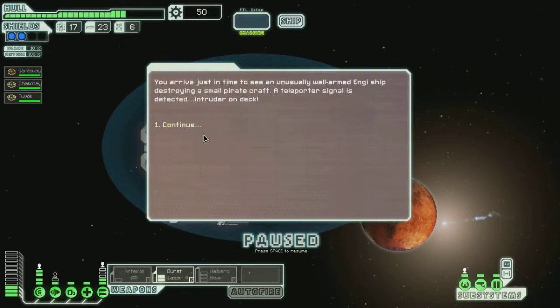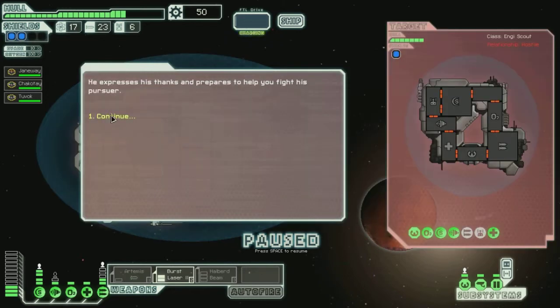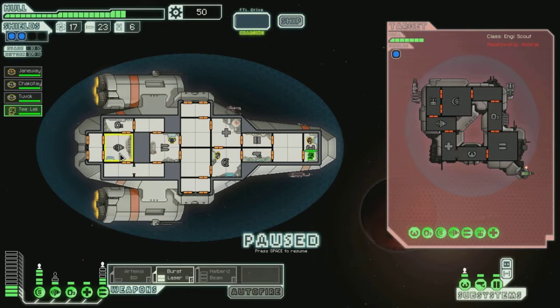You arrive just in time to see an unusually well-armed NG starship destroying a small pirate craft. A teleporter signal is detected — intruder on deck. A young Mantis in a shark uniform has teleported onto the deck. He begs for sanctuary from the NG and offers to serve in exchange for your protection. The NG have already traced the teleport signal and are offering a deal in exchange for the prisoner. He prepares to help you fight his pursuer. You will go into our oxygen — it's usually pretty important. And we now have our new halberd beam.